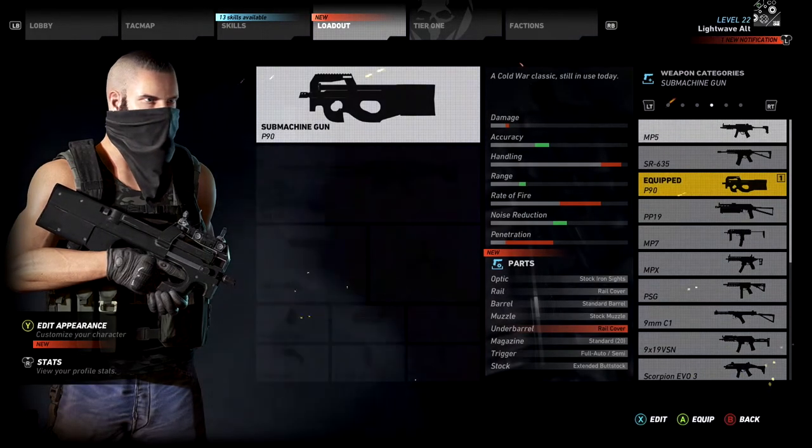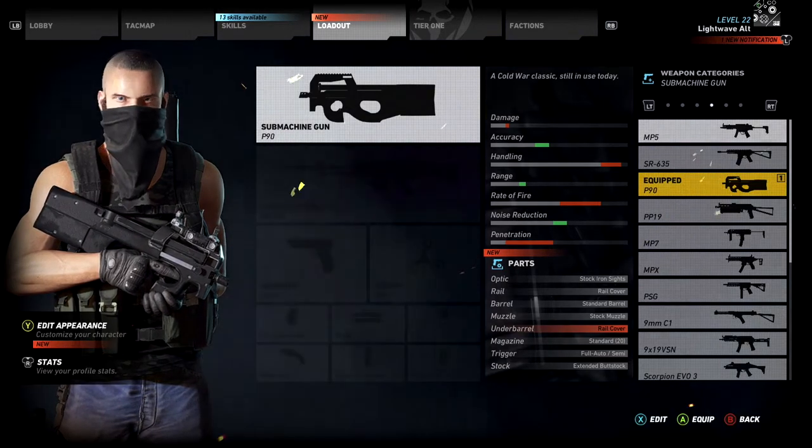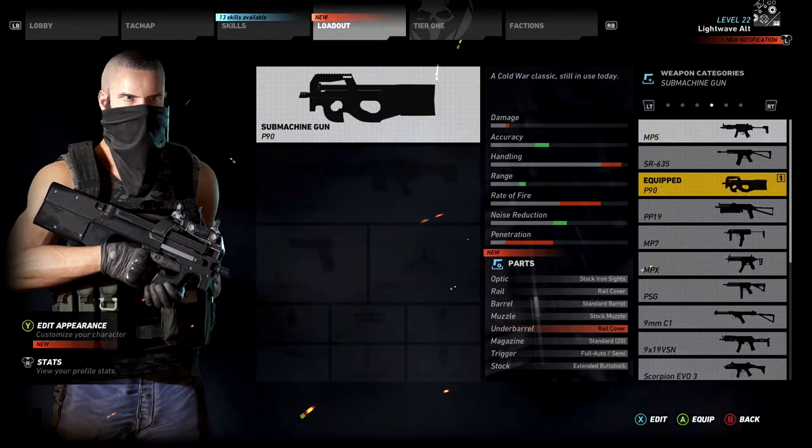Hi everyone, I'm Lightwave Al. This is my best submachine gun class for Ghost Recon Wildlands. I'll have one of these for every weapon class in the game. Let's jump in!